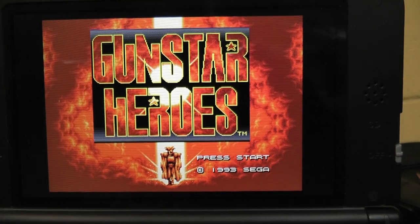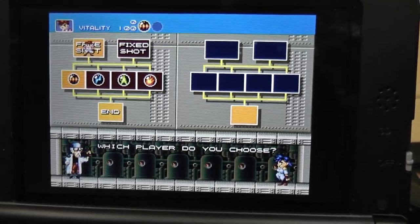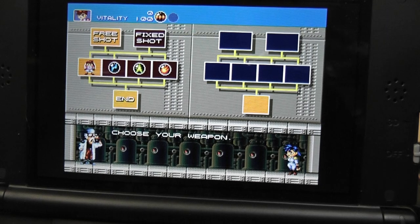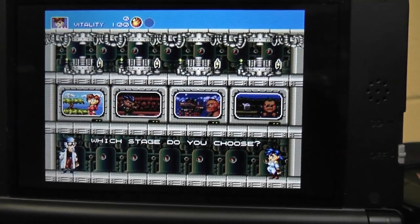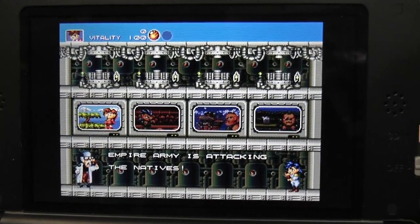Unfortunately, I'm not finding any way to skip the intro — oh, there we go, I stand corrected. So when you first bring the game up, you can select your weapon. Here's the character select screen — playing servers are fun. You can pick which level you want to start on; I've just picked the first level.